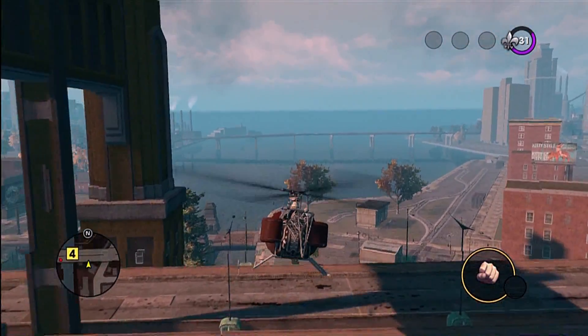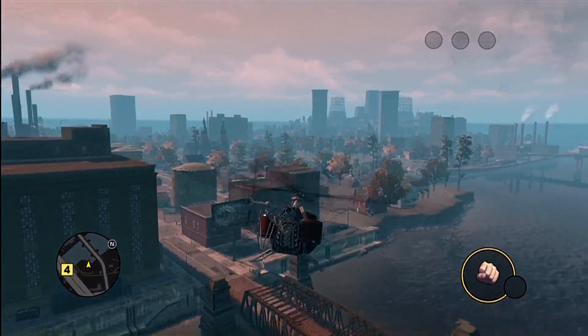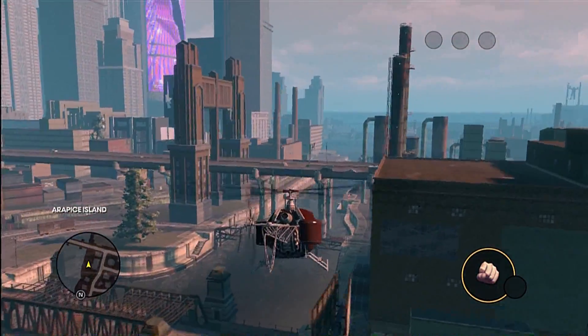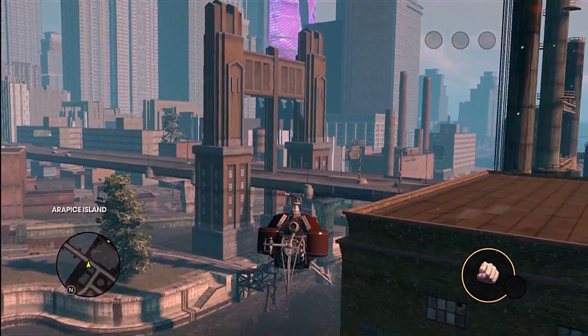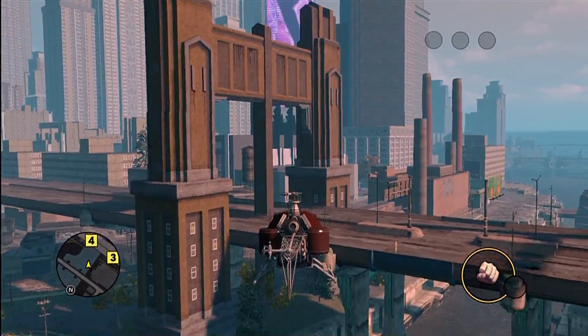Not as frustrating as the unique jumps though — those can be very frustrating. So much of it is the locations of the jump, and then they've got debris and invisible barriers that you hit as you're trying to build up speed to the ramp. Just stupid things like that.